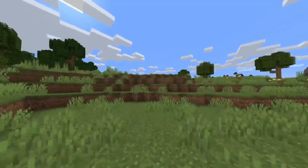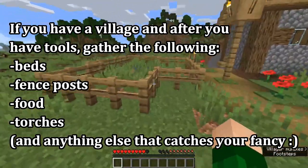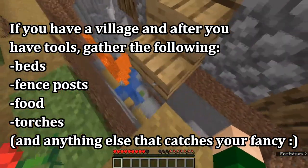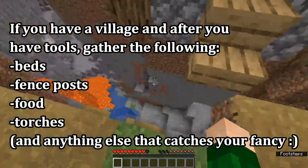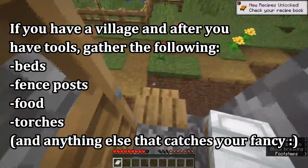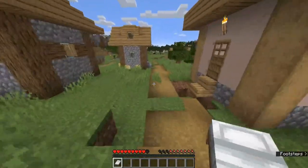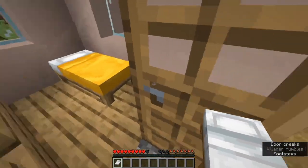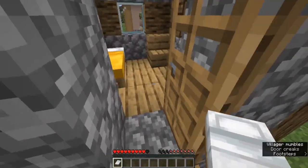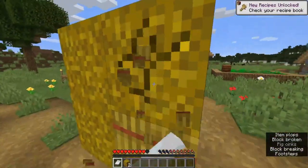You're going to take some things from that village — say hi to your new neighbors and say thanks. Take the fences, take the torches, take the beds, take any food sources and any chests. Also grab any seeds — there's a farm growing, you can take those seeds.